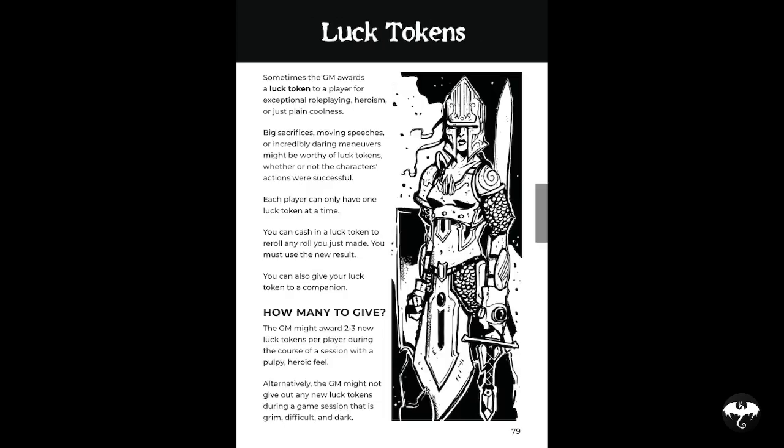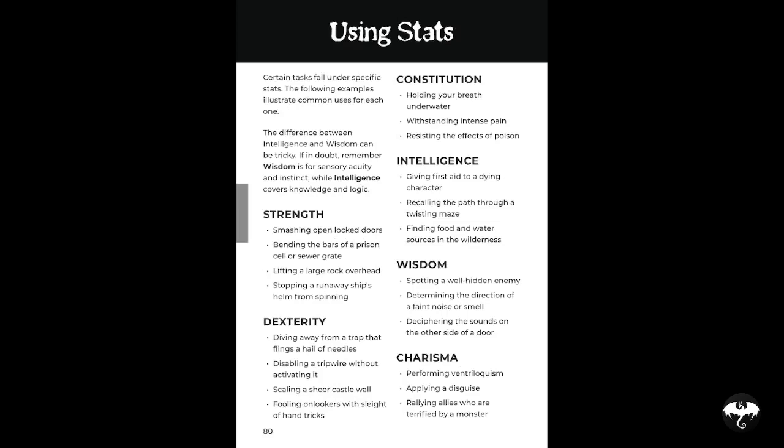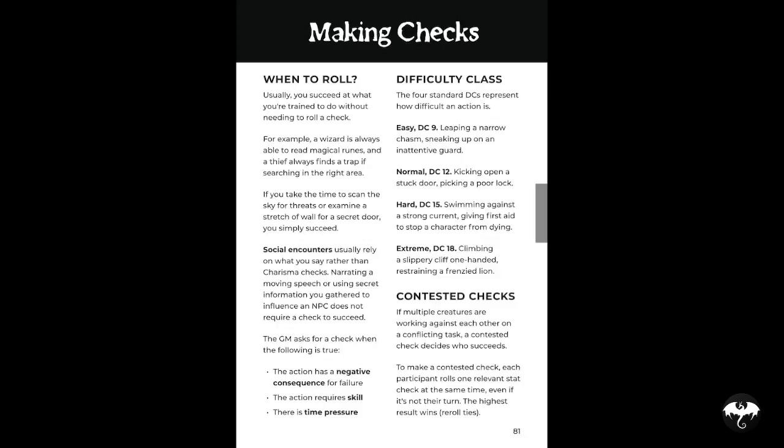There's also something called luck tokens, which are like inspiration — you get them for good roleplaying, heroism, or just plain coolness. You can cash in a luck token at any time to get a re-roll, or hand it to a companion to give them a re-roll. The GM should award two to three luck tokens per session per player. When it comes to DCs, it's been vastly simplified: normal is DC 12, easy is DC 9, hard is DC 15, and extreme is DC 18 — jumps of three, nice and simple. In contests between players or NPCs, both roll their attributes and the highest wins.